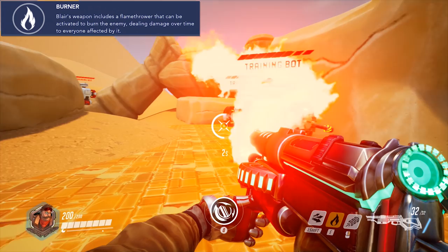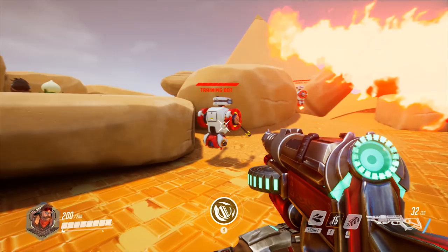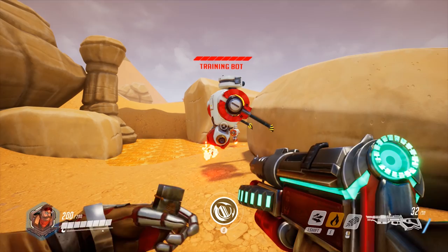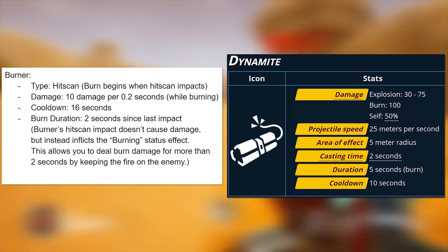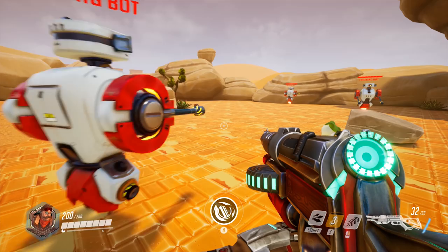Next up is his E ability, Burner. Just as it sounds, the Stenpulse gun has a flamethrower built into it, which even has the fantastic animation of Blair himself using a lighter to set it off. As with most video game fire mechanics, enemies hit by the Burner ability will take damage over time. The demo version doesn't seem to have a proper burning visual effect for enemies hit by it, but you can see they are in fact taking damage over time even after they stop getting hit by the flames directly. Looking at the number stats for Burner, it's fairly consistent with the Burn effect on Ash's Dynamite, both in damage dealt and Burn duration, so it seems like a reasonable flamethrower mechanic.